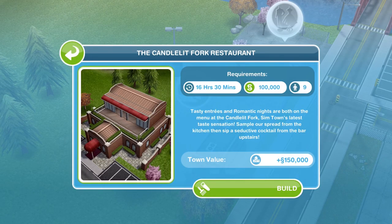The requirements could be different for you than they are for me, depending upon how many buildings you already have built in your Simtown. For me, the Candlelit Fork restaurant takes 16 hours and 30 minutes. It costs 100,000 Simoleons and I need nine Sims to be able to build it. Tasty entrees and romantic nights are both on the menu at Candlelit Fork — Simtown's latest taste sensation. It's going to add a town value of $150,000.